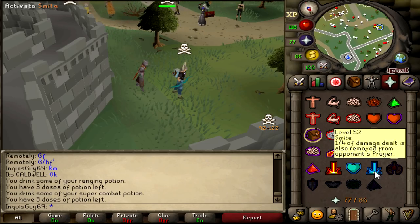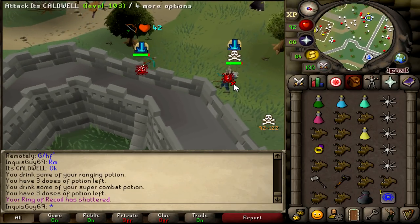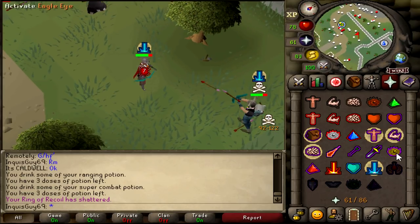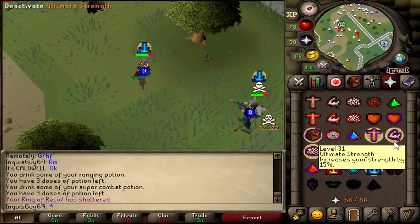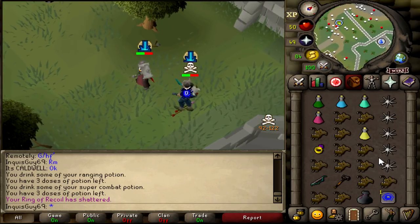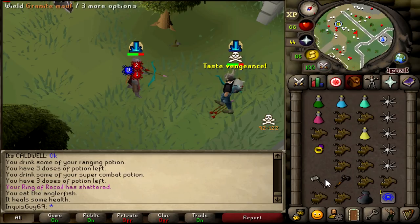I got a fight with this guy, it's Caldwell. He's a rigour range account but he doesn't have void. He's still using the Ballista and I always forget to get a new recoil. I'm not very good at this edge-style PKing but I'll get used to it. Let's just eat there, I'm not trying to get KO'd by a Ballista. Break his venge - nice.